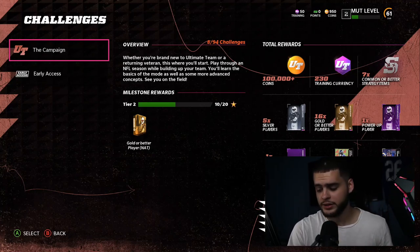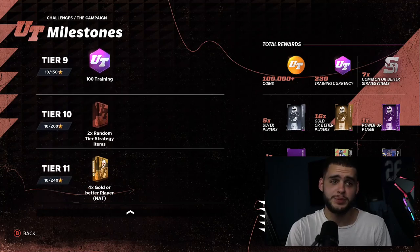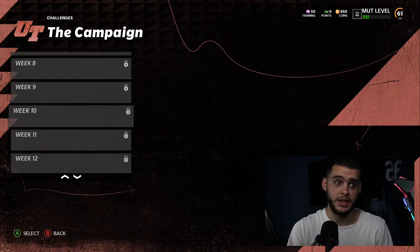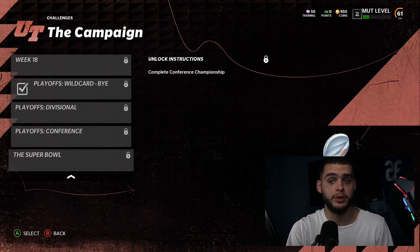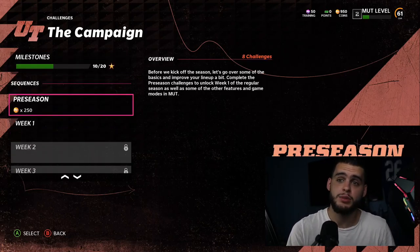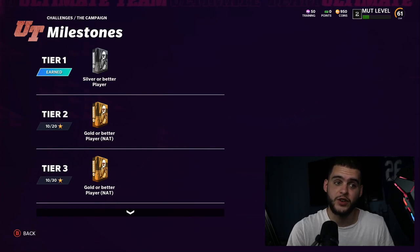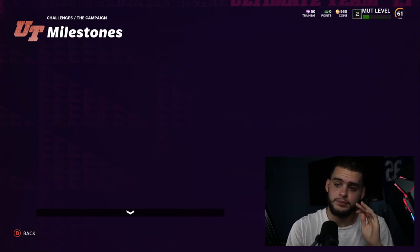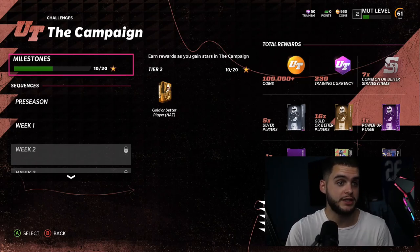Jack Youngblood's card doesn't tell you when or how long it'll take, and the milestones don't say either. I was worried I'd have to play the whole sequence — preseason, weeks 1 through 18, wildcard, divisional, conference, Super Bowl. But based on what I've seen, it's going to be Week 3. Finish through Week 3 and that's when you earn them. I want to get this info out to you before I spend all my time playing.